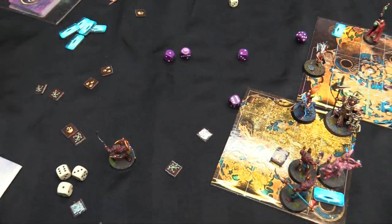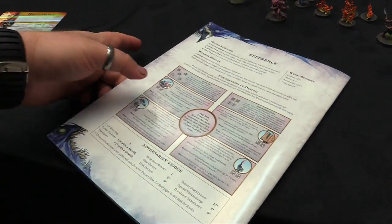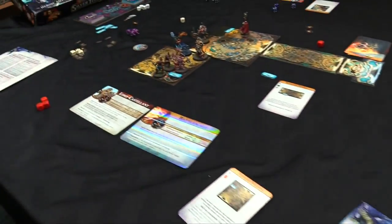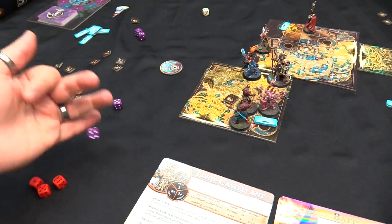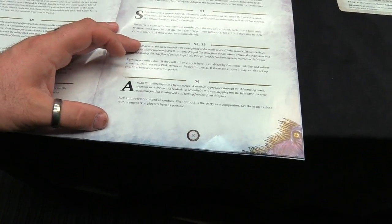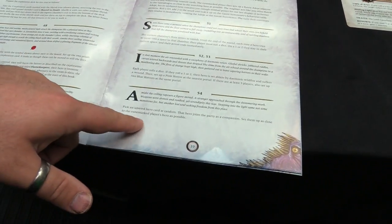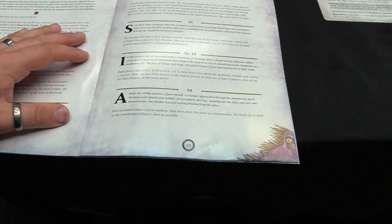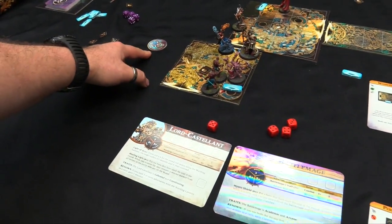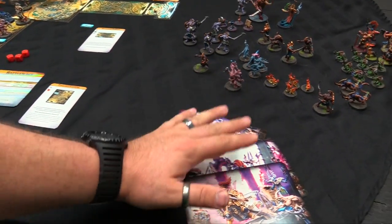Vile nets of sticky strands splatter from above, snaring the champions as the grots burst forth. Each hero is stunned, then roll a die and place that many Scuttlings next to the board. We roll a five, so five Scuttlings deploy as close to heroes as possible. The Scuttlings are obnoxious - they get two attacks for their Stabas, but get plus one to hit for every stun counter we have. That's the whole point of their ambush.